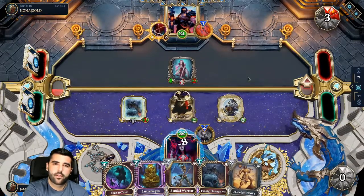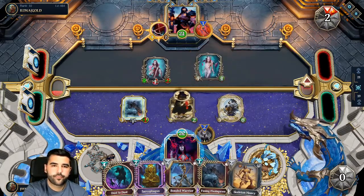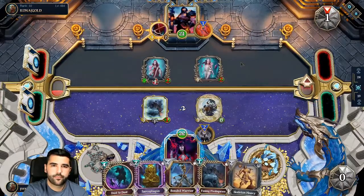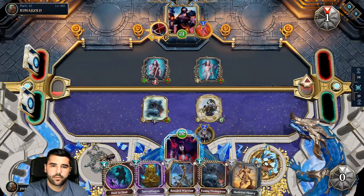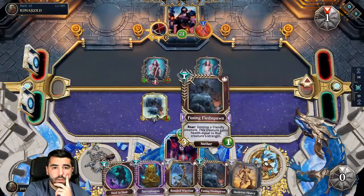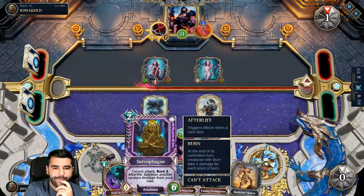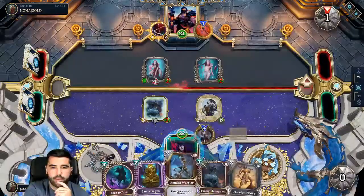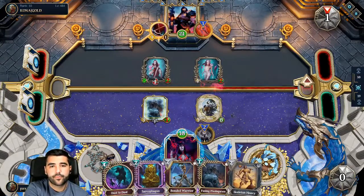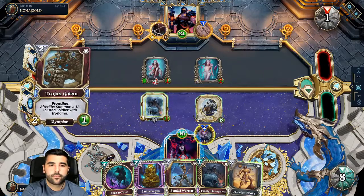I'm gonna go face — go with the face route. Sounds good. Chicken. Weapon goes here. Oh, I can just kill both of them with the dust to dust then. Probably what I'm gonna do, especially because I'll put this sarcophagus to bring it back up. I'll do sarcophagus, dust to dust — yeah. At last, at last. That was good.